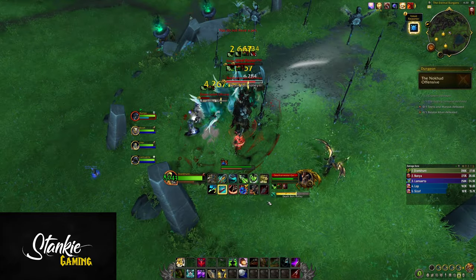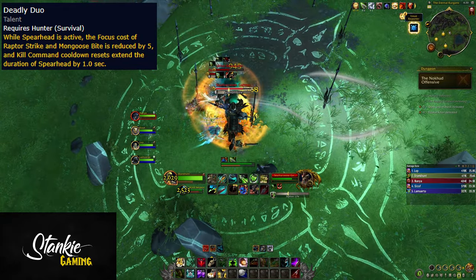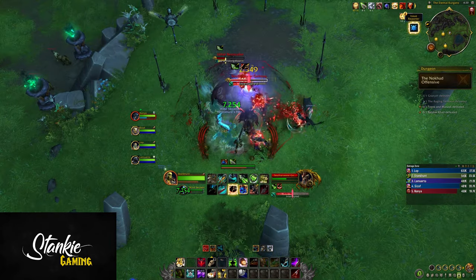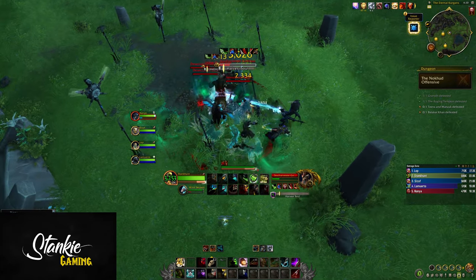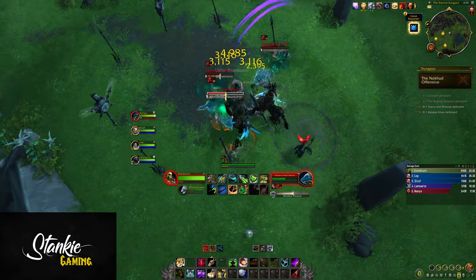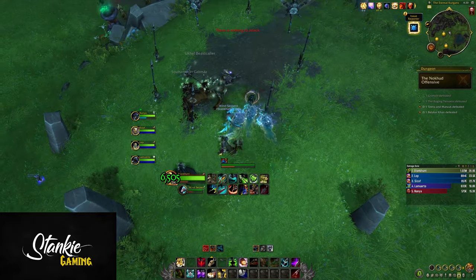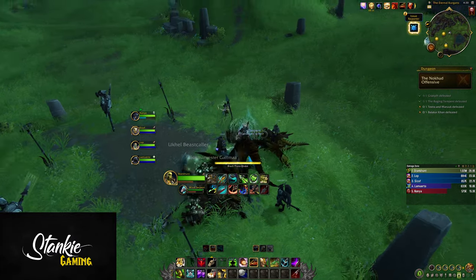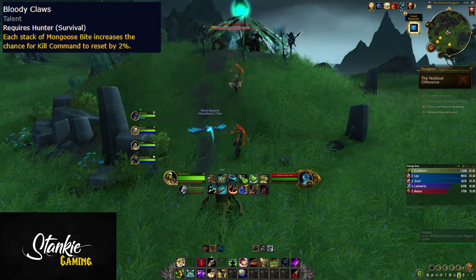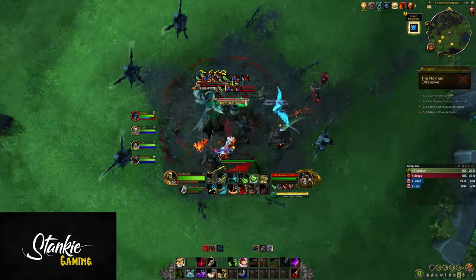The real juicy upgrade comes with Deadly Duo, a 2-point talent: while Spearhead is active, the focus cost of Raptor Strike and Mongoose Bite is reduced by 5, and Kill Command resets extend the duration of Spearhead by up to 1.5 seconds per reset. Reduced cost really helps sustain that Raptor/Mongoose spam. There's even a talent called Bloody Claw that increases your chance for Kill Command resets by up to 4% per stack of Mongoose Bite — so an additional 20% combined with Spearhead means a lot of resets to extend Spearhead with.